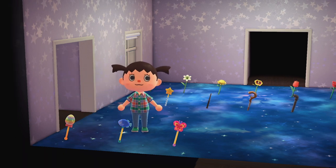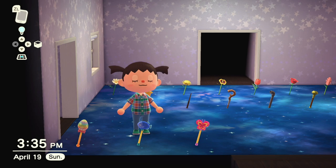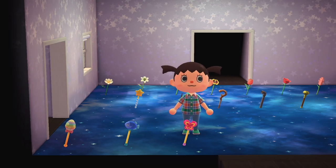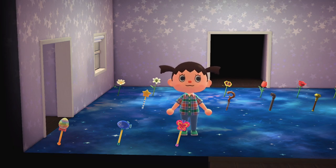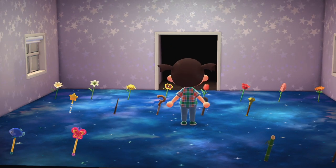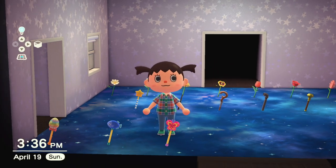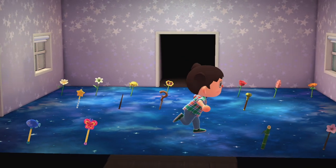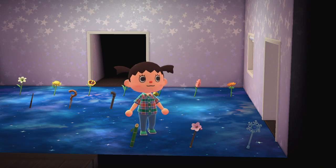We've got the fish wand, which is from the fishing tournament. You don't have to craft it — it's given to you already crafted, so you don't need star fragments for it. Same goes for the bug-off wand, the butterfly wand, which is super cute — quite girly compared to the iron pipe that looks like something you'd hit people with in a game. That one's also given to you already crafted, which is nice.